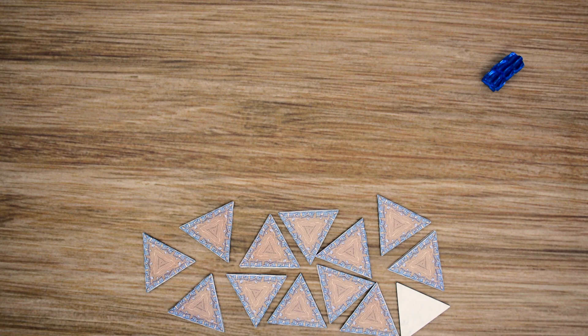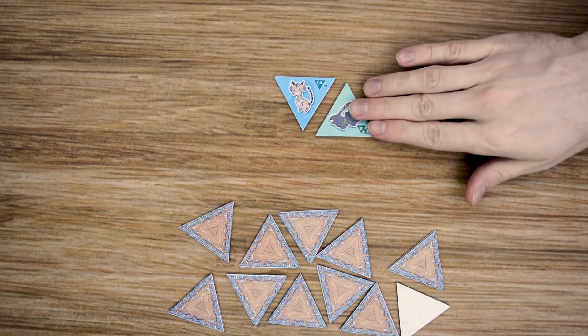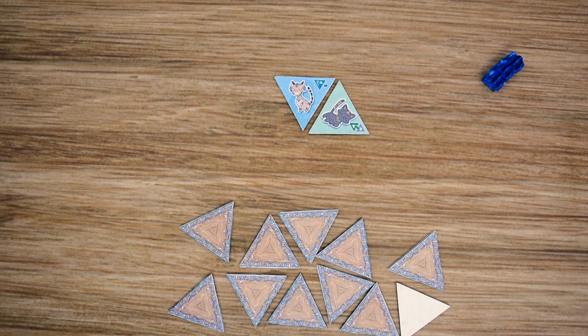Let's start with the pyramid actions. The very first one is Scout, and Scout is going to allow you to draw a random tile from the supply and place it face up adjacent to one or more other tiles that are already out there. So for this example, if I drew this one, I would place it out on the playing board, adjacent to another tile on one of the flat edges.